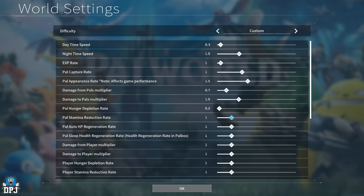Pal stamina reduction rate affects certain Pals more than others, especially mounts. My flying mount loses stamina pretty quickly, so for that I'd take this down to about 0.5. Between 0.3 and 0.5 seems right — ground mounts running and using abilities would also benefit from a lower setting here.